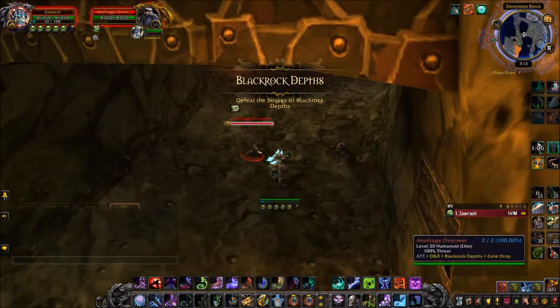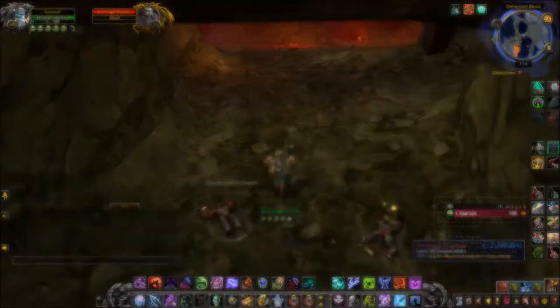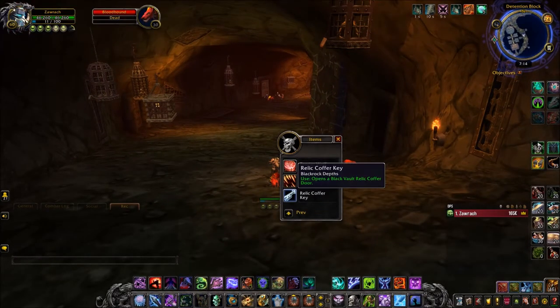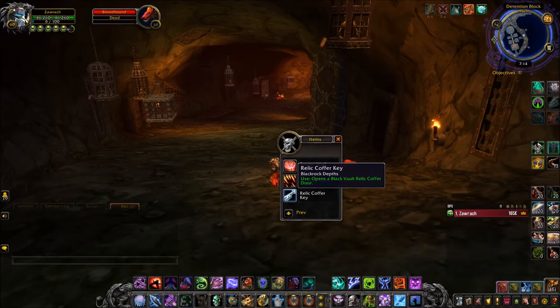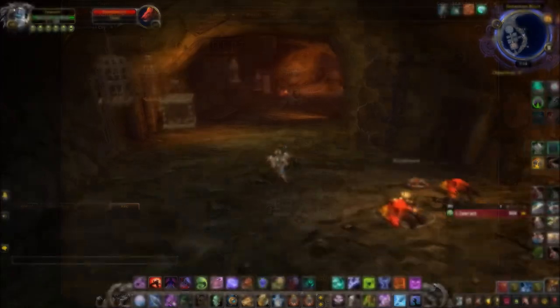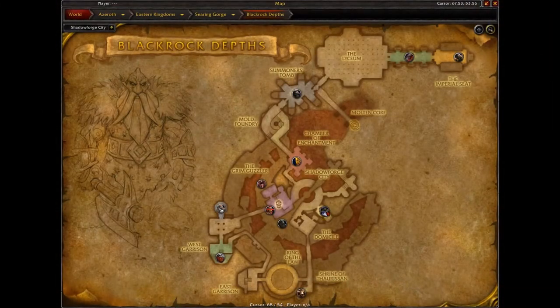The booties themselves do not drop from the Dark Iron Dwarfs, but you want to be killing all of them to loot the Relic Coffer Key, because you want to head into a vault which has 12 coffers, and you can open them up for a small chance at obtaining the Baby Booties.